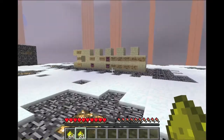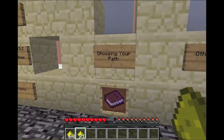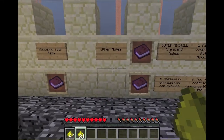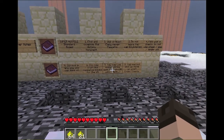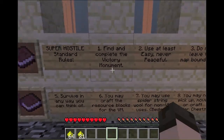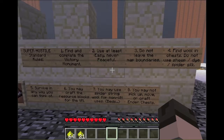I will read the rules real quick — I'm not going to take any of these books off, they're pretty self-explanatory. Choosing your path says which one do I want to start with — I'll show you all three of them. Other notes is just stuff like towards the end of the map your computer might not be able to handle it. Rules include: find and complete the victory monument, use easy — never peaceful. I'm going to be using normal.